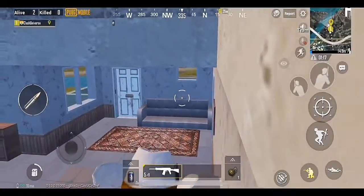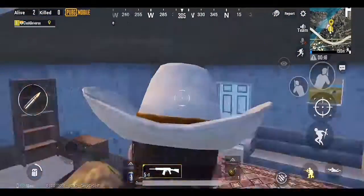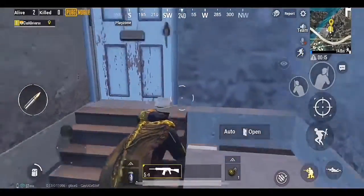You can crouch near the stairs of the squad house and move towards this wall to see through it. Once you know your enemy's position, go and kill them easily.